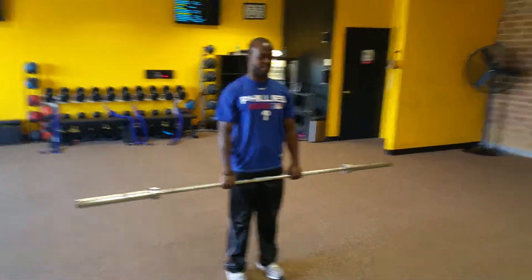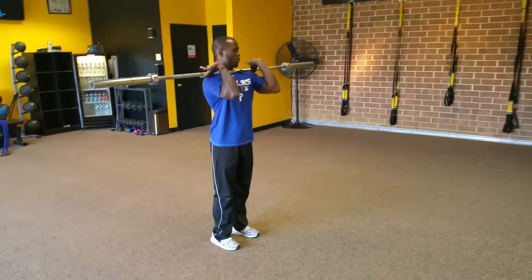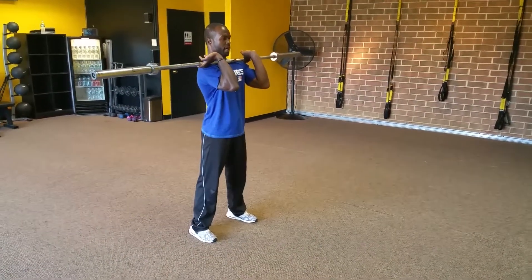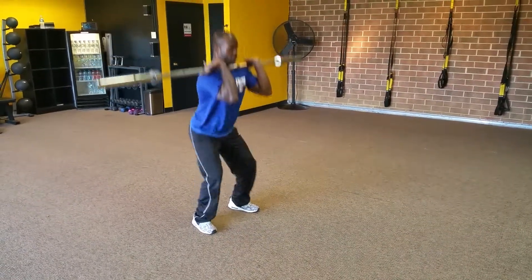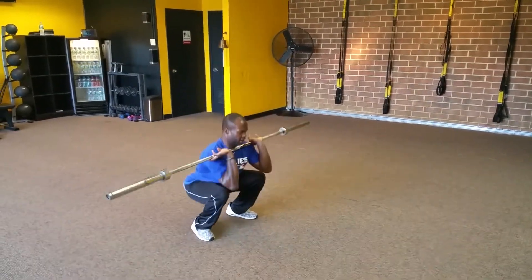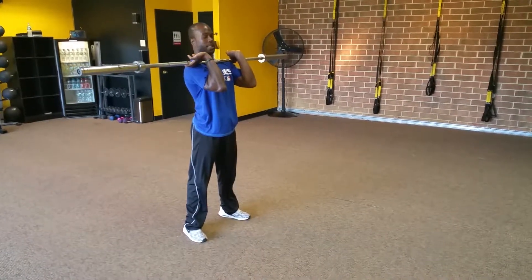We're going to take this barbell up nice and safe, clean it up into that front squat position. With no weight it's a little trickier, but you still want to get those elbows up. Come down, drive those elbows up, good squat pattern. We want to move the weight as fast as we can with good control — fast, but not breaking technique.